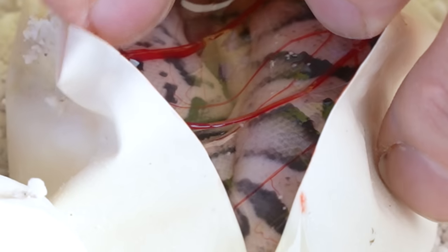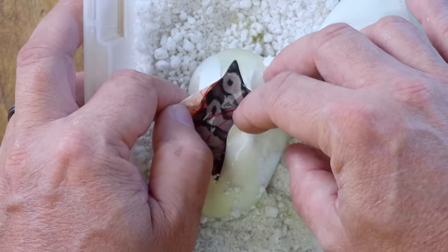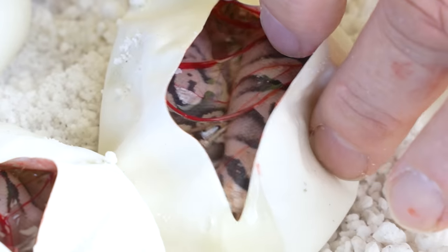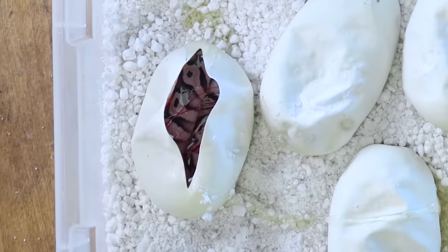Theoretically, everything should be pastel because it was a super pastel. And sure enough, the first one is a pastel. Gosh, this is a beautiful animal. Definitely not a leopard, but it looks like a pastel mahogany, possibly even a lesser het for clown. That is a ripper right there. Beautiful snake. Definitely a pastel mahogany, probably a lesser, which is awesome. So we just missed the leopard part.